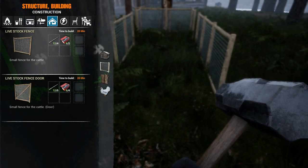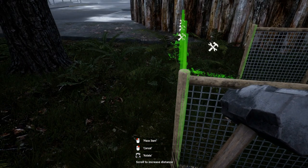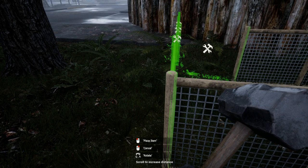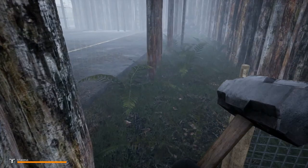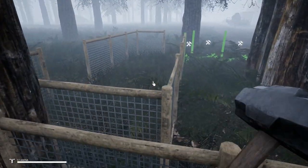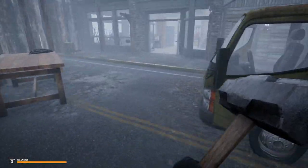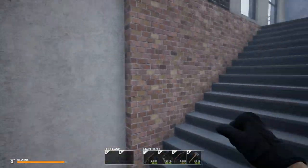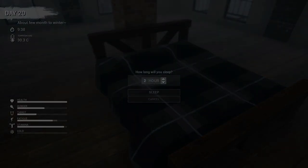And then we're going to build a fence right here. Alright, just like that. Try to get that lined up. Oh, it's so touchy. There we go. Perfect. This is going to get put to the test, isn't it? We're not done. Oh boy. Alright, we're going to have to sleep through the mist. It's not ready yet, guys. It's not ready. Take a little nappy nap. We're going to go two hours. That should put us at the end of the mist, hopefully.